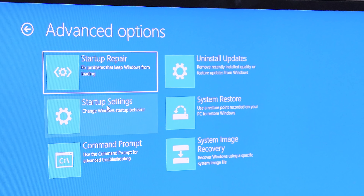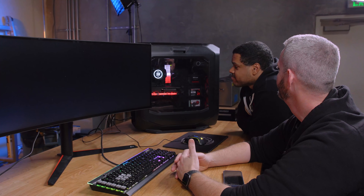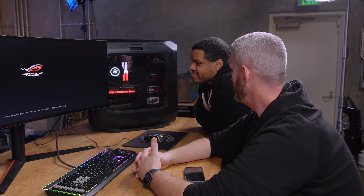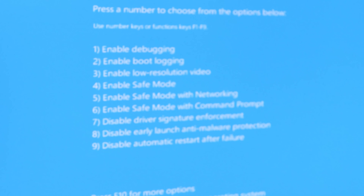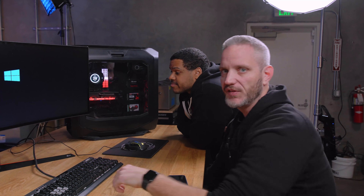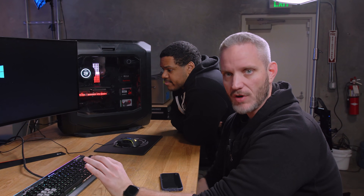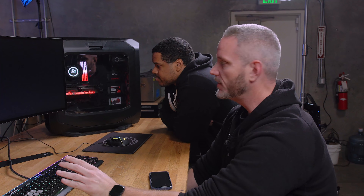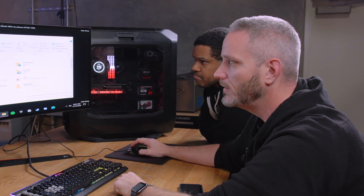Now we're going to go in — number four for Enable Safe Mode. We don't need networking for this. Safe mode means Windows boots with the minimum amount of DLLs, drivers, and controllers activated. That way we can safely remove drivers without breaking anything, since it'll be running just a basic VGA driver. Go to where you downloaded DDU. We're going to uninstall the GPU — it's an NVIDIA GPU — and then do clean and not restart.